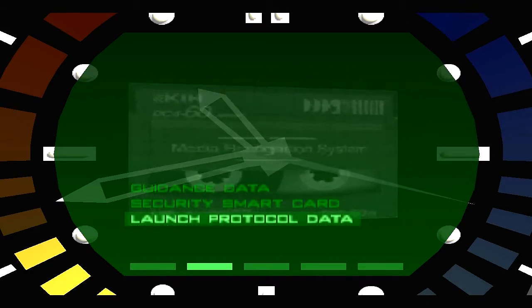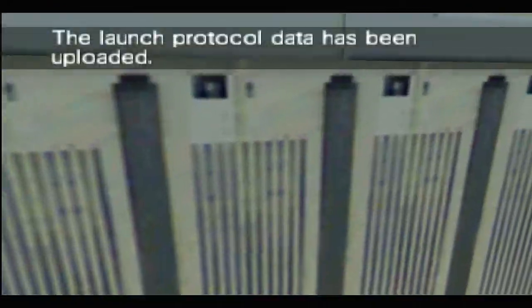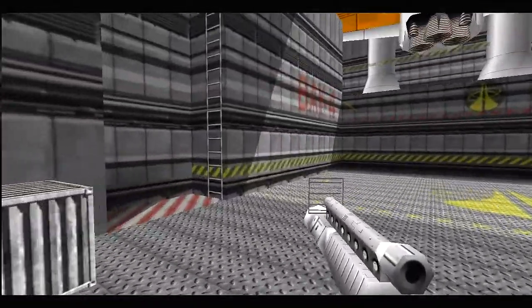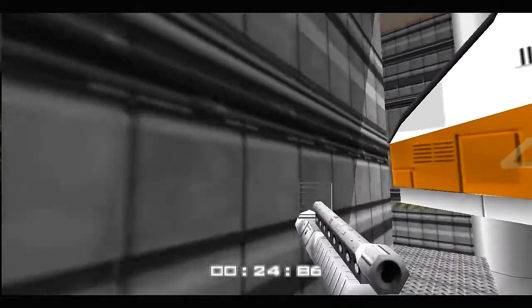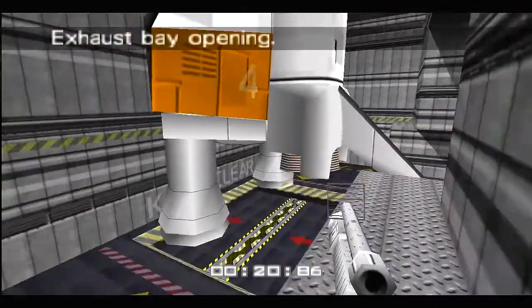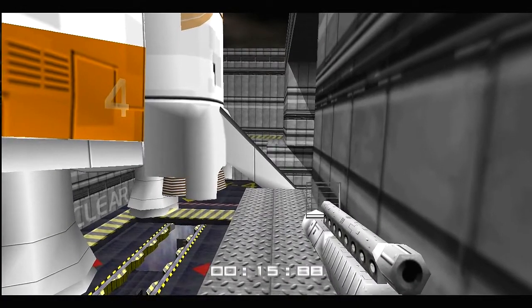Okay, now in this mainframe you select the launch protocol data. The launch protocol data has been updated. So now I want to go up the stairs and the shuttle launch sequence will initiate. Now I want to open the exhaust bay so the shuttle can be launched.